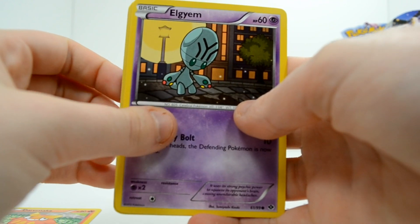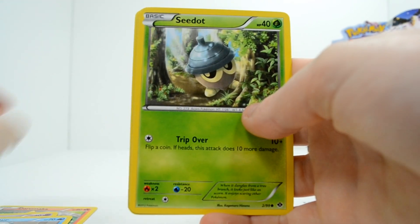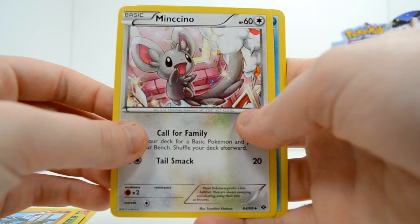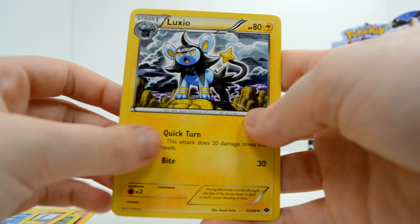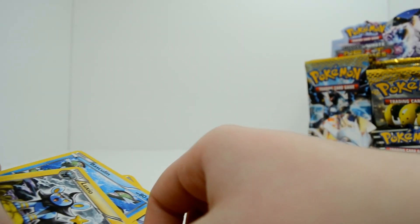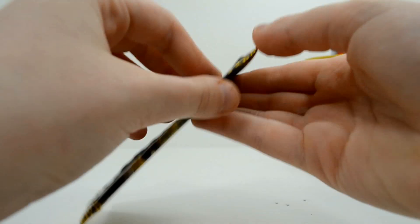Fun story for you! Darumaka, Elgyem, Panpour serving tea — that's cute — Seel, Riolu, Minccino, Basculin, Luxio, Munna, and a Simisage rare. Even when I ask for help pronouncing things, people are still correcting me 50 videos later. I usually learn from my mistakes pretty quickly, but.